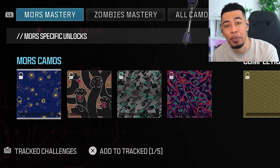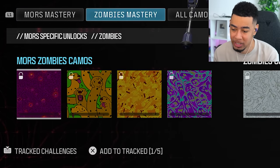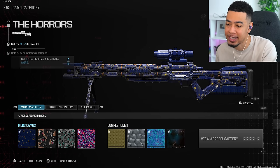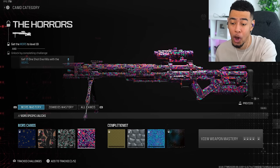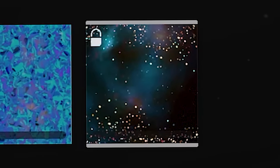With every new weapon they add into the game, we get a new set of base camos to unlock. It used to be four, but now with the Zombies Mastery we actually get eight of them. But today we are focused on unlocking Interstellar. We need to unlock all four base camos, which means we have to get the Morse to level 19 to be able to do them all, and then we can work on the completionist camos to get Interstellar.